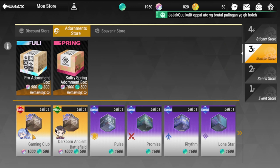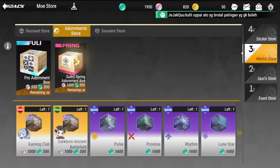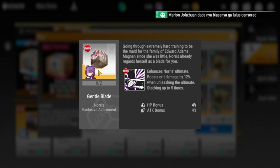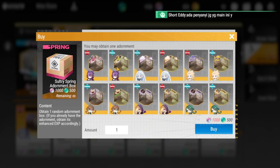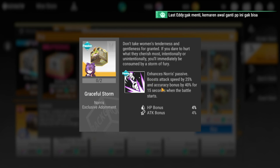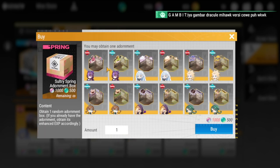Moving to the Sultry Spring adornment box — these are special adornments made for specific characters. For Norris, option one enhances her ultimate and boosts critical damage by 12% stacking up to five times. Option two enhances her passive, boosting attack speed by 25% and accuracy by 40% for 15 seconds when the battle starts.